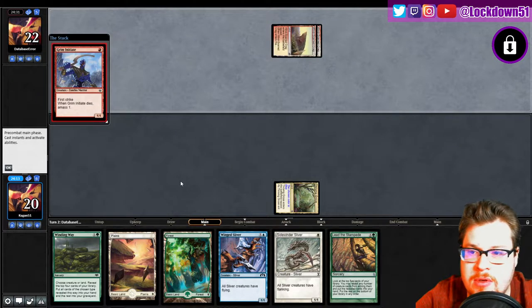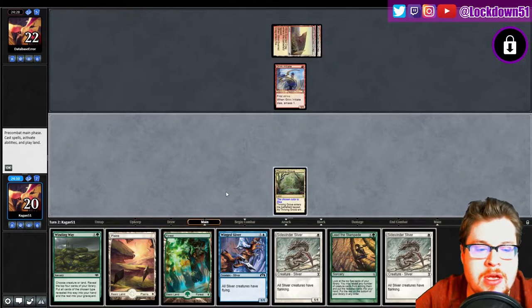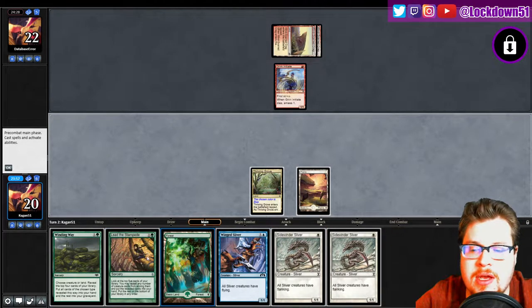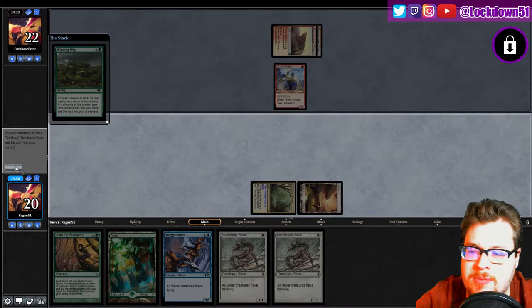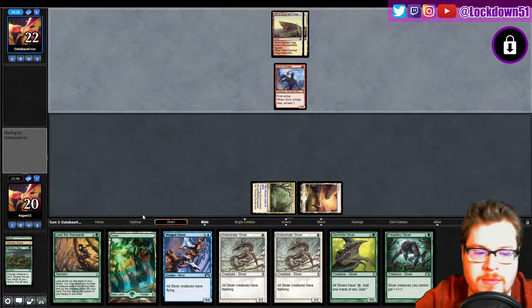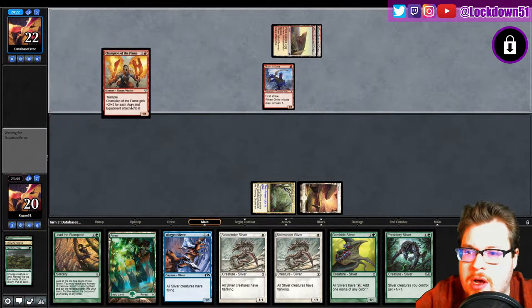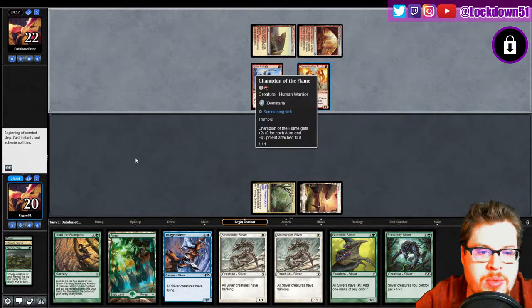Opponent doesn't want to play a lot — grim initiates, interesting. Another sidewinder, interesting. We're going to play our plains. We could just do a Winding Way to try to get set up. This is good — we got a lord, got a Gemhide, start getting things going pretty soon. Oh, this is the Boros equipment deck — interesting. They got champion which isn't great for us.